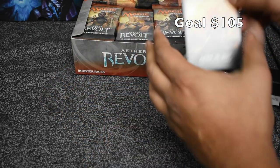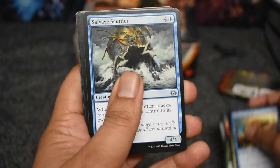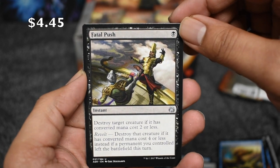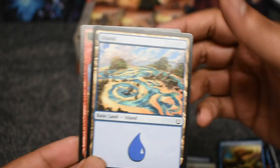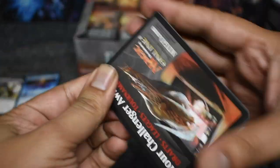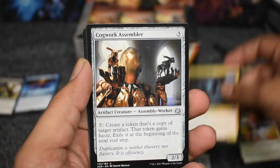Our goal is $105, shown in the top right corner. Let's get cracking — gonna skip the comments, we got a lot to go. Salvager, Barricade Breaker, Fatal Push in our first pack — four dollars, that's awesome! Another one, Expertise, another good rare. We're doing pretty good already. I'll show everything above two dollars for rares, and dollar cards too since I can make playsets after opening enough packs.